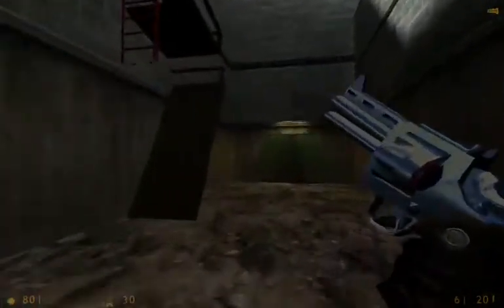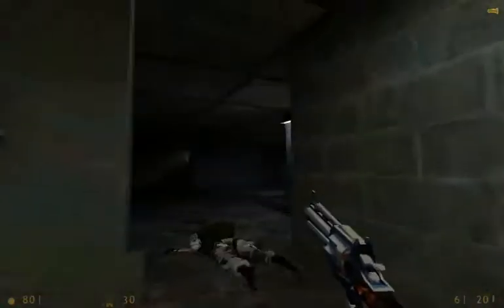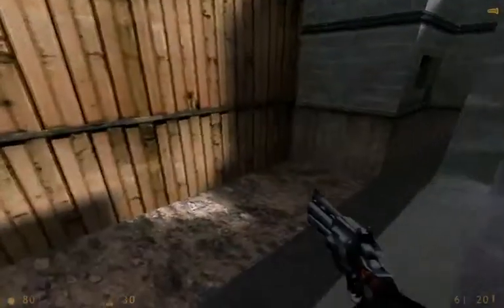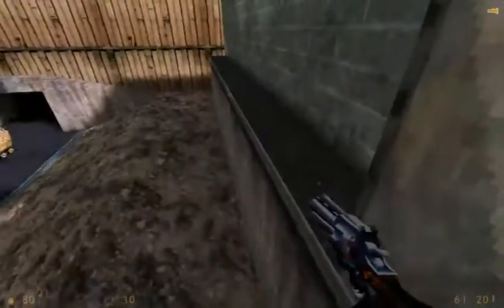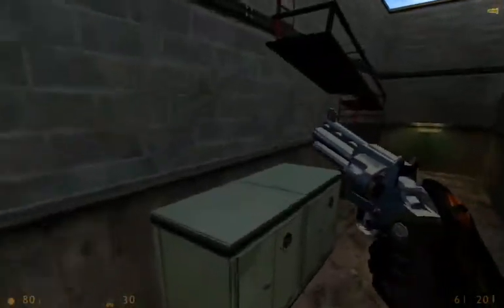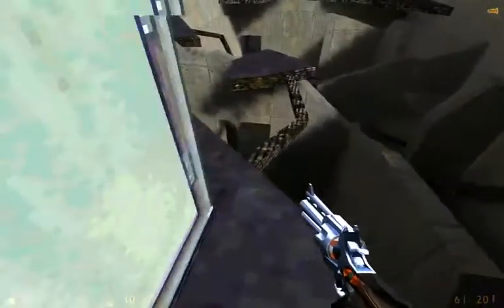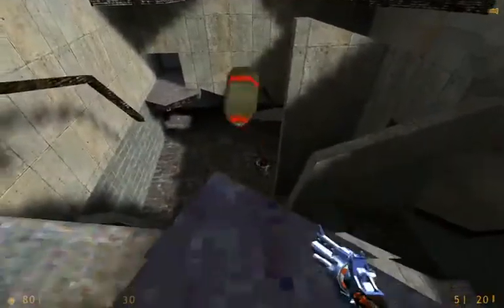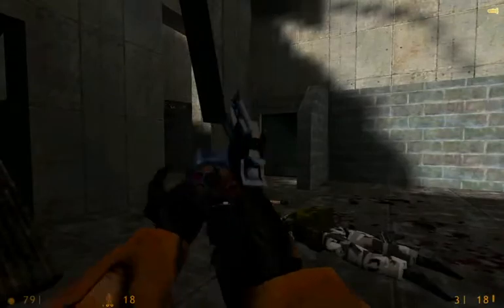Anyways, I don't think we're supposed to be in this building, so we're gonna head over here. Okay, I guess we are supposed to be in this building because I can hear things. I think we're actually supposed to go out the window over here. Yeah, we are supposed to go out here. Now I think there are some military guys in there, so I shall absolutely massacre all of them. Epic.